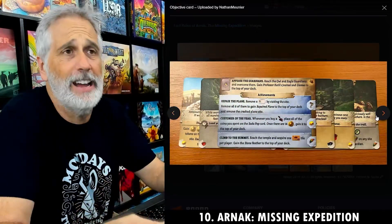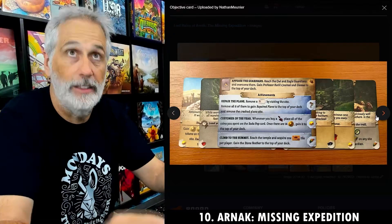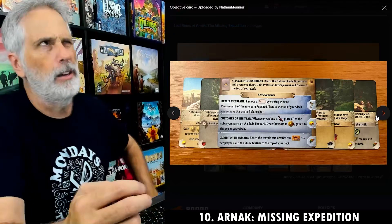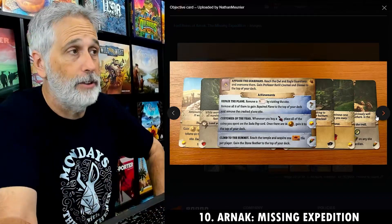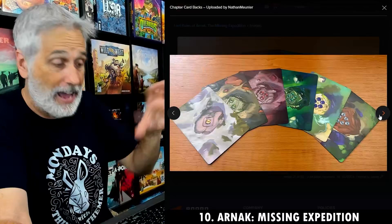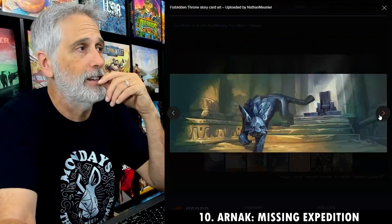Like any expansion for a deck-builder, it adds a bunch of new cards — very much appreciated. It also adds two new playable leader characters: the mechanic and the journalist, both of whom have really cool new gameplay mechanisms. Especially the mechanic, who has literally a turning mechanism gear wheel cog that upgrades over the course of the game.